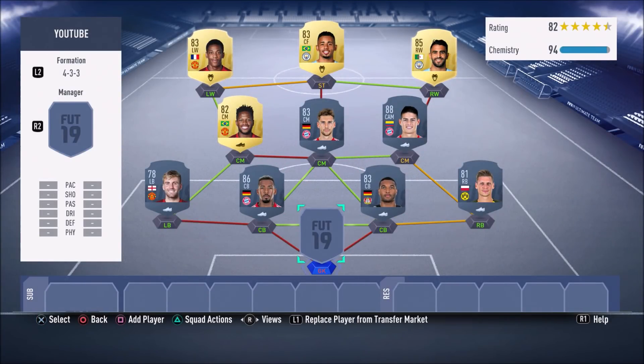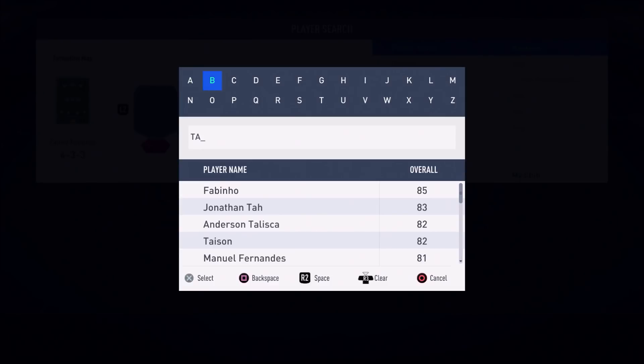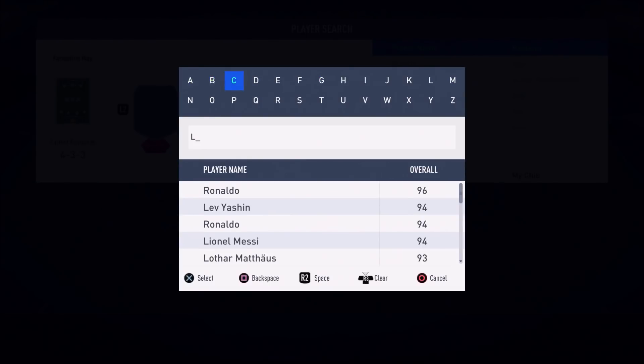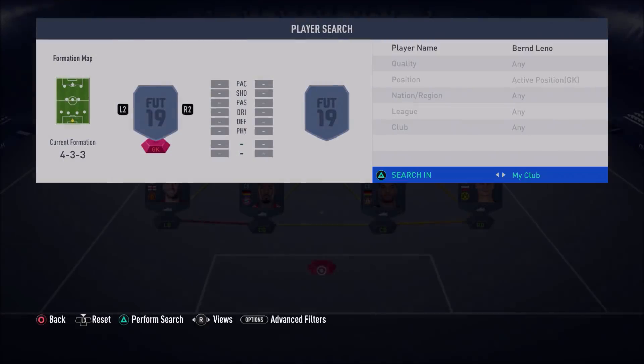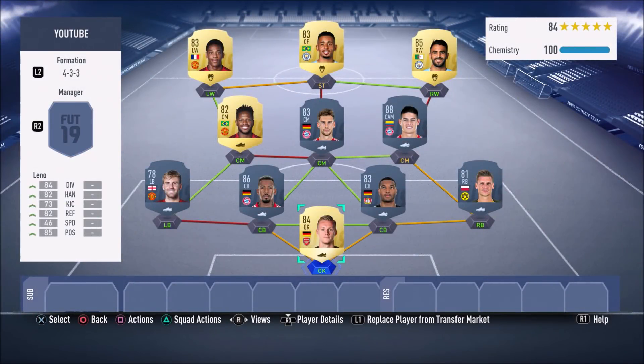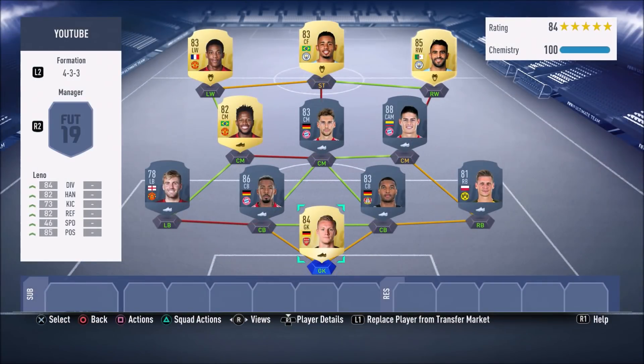To wrap up the team — this 100K overpowered BPL/Bundesliga hybrid, the best 100K team you can get in FIFA 19 — we have Bernd Leno in goal. Goalkeepers in this game are quite difficult to work with, but Leno does his job. I love him. If you're skilled enough to manually move your keeper, it works like a charm.